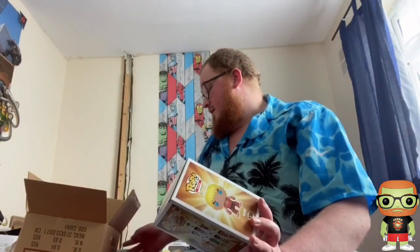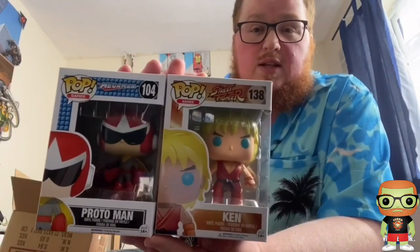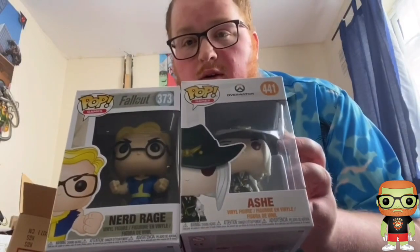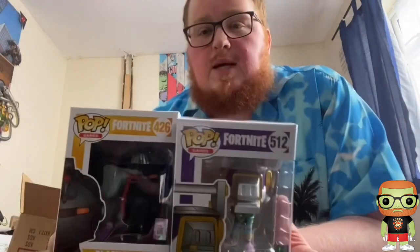That's not bad! Only a quick video folks, but that's good. For £4.50 a piece it's not some bad pulls. Let's recap: we've got Ken from Street Fighter and Proto Man from Mega Man — I like those two. Next, Ash from Overwatch — unfortunate little bit of corner damage but it happens — and Nerd Rage from Fallout. Not bad, I can work with those. And then the two I really don't like but each to the risk you take — two from Fortnite: DJ Yonder and Black Knight.